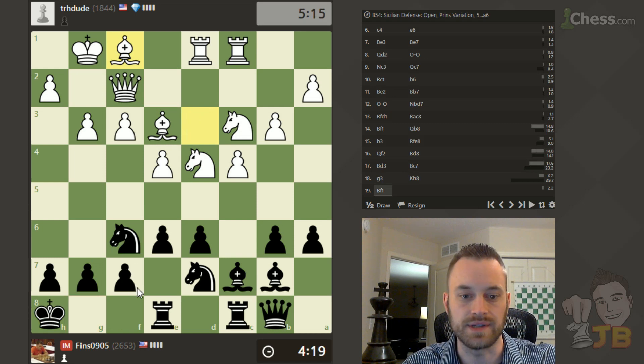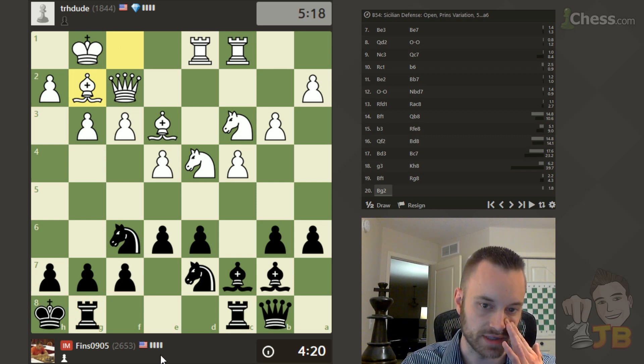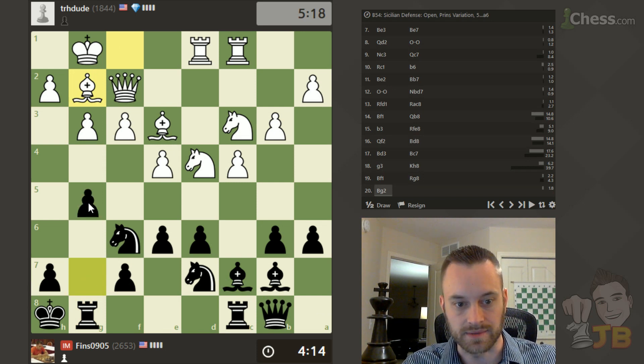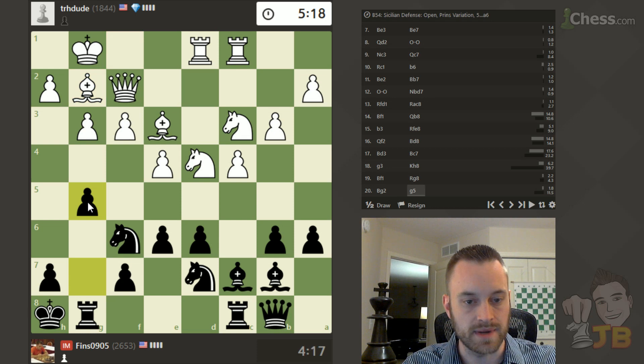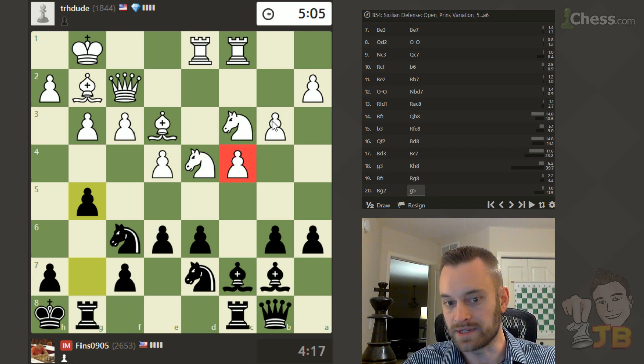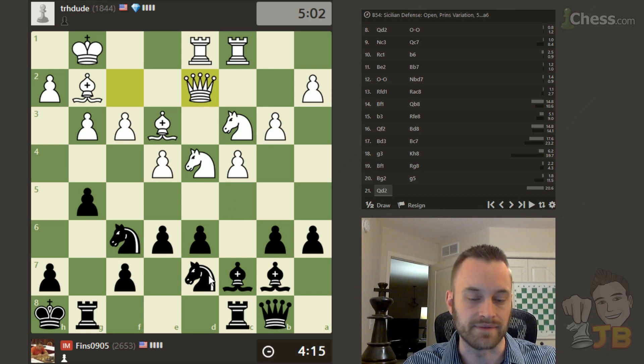He goes back to f1 — he seems a little bit uncertain what to do. Puts the bishop on g2 and he's moving way too fast. I know it's a closed position and there's mostly going to be maneuvering, but if I were him I would use some of that excess time he's already built up — he's above his starting time — to try to figure out what to do. Truth be told, White should be pushing the queenside pawns more aggressively: a3, b4, the knight coming back to b3, trying to prop up a c5 type move. He hasn't done that.